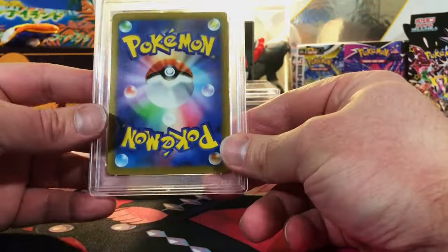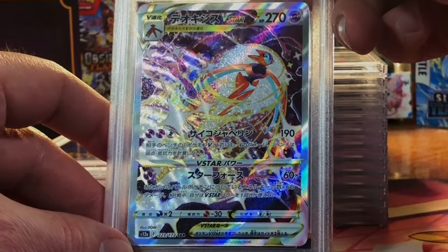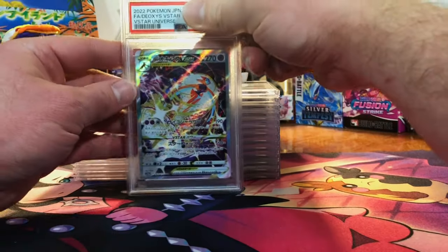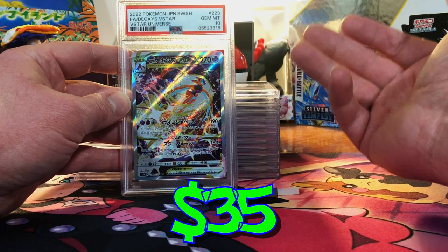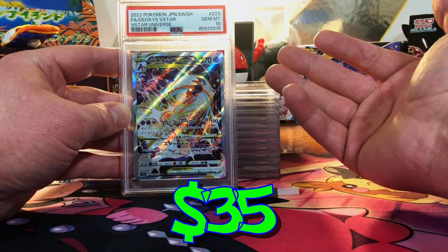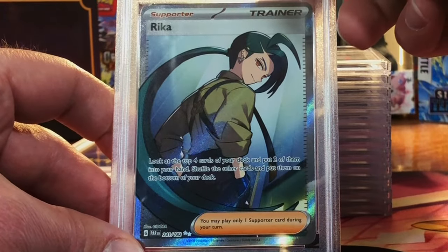We're on a roll — our Gem Mint 10s are piling up. The Deoxys V-Star Special Art Rare from V-Star Universe — I'm going for a 10. Japanese cards are more than likely gonna get 10s; they're always immaculate.